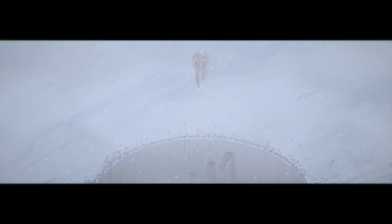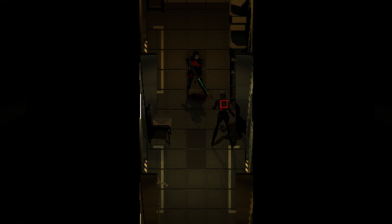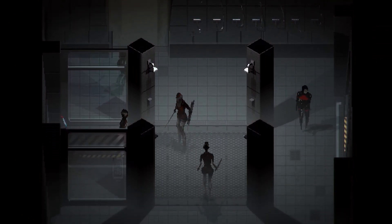The narrative in Signalis is really strong and conveyed in a very engaging way, at least in my opinion. The gameplay is third person with a pulled back camera against almost stagnant backgrounds. In classic survival horror fashion, you can aim weapons — your standard pistol, shotgun, revolver, SMG — at enemies and shoot them, or in equal survival horror fashion, you can just run past them.